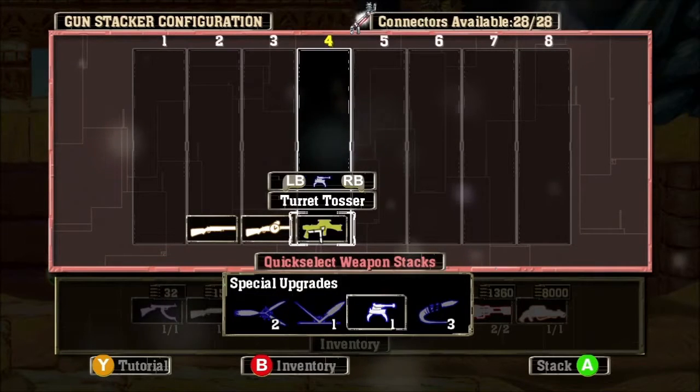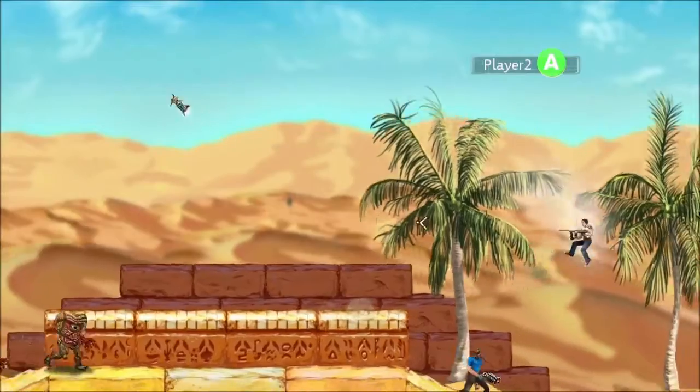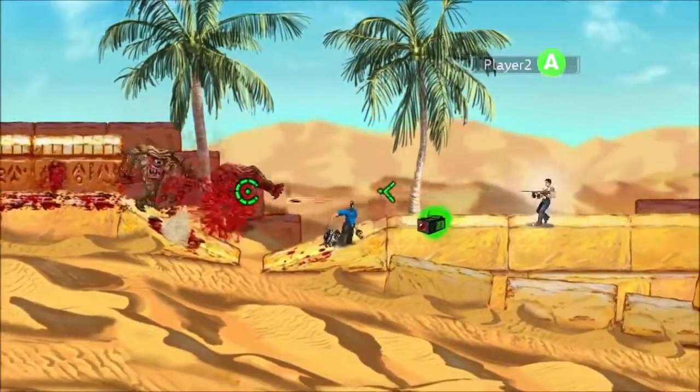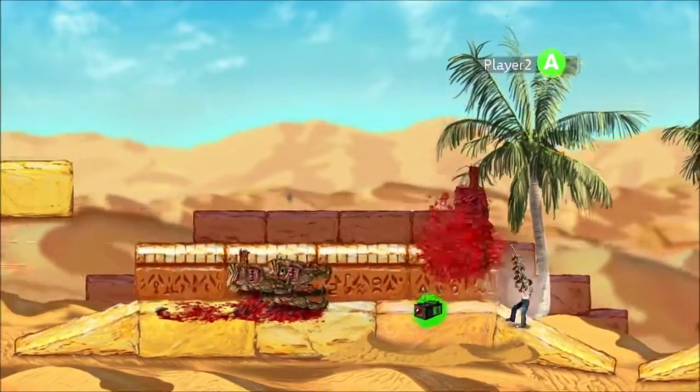But let's get back to the gun upgrades. There are eight gun types, each with four upgrades. The basic Tommy gun offers medium monster stopping power and a high rate of fire. Alone it's only okay, but servo-tommies stacked together can make short work of smaller enemies.